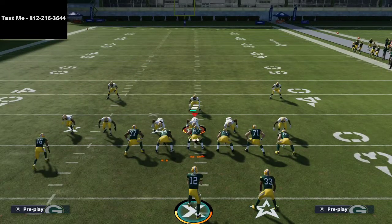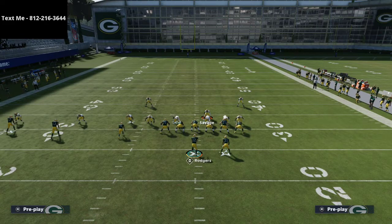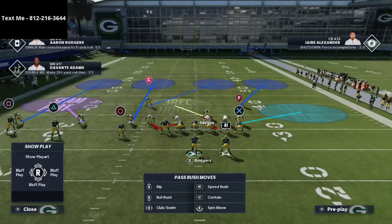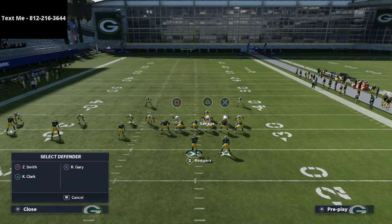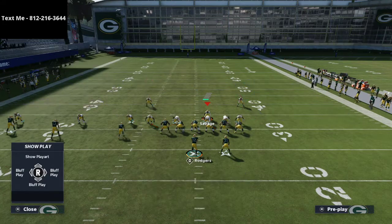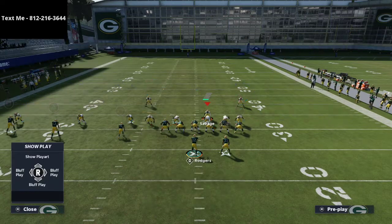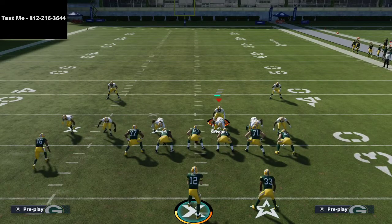Step two: shift the line, then man up the linebacker on the problem receiver. When they're in a true trips alignment — three receivers to one side — I man up the backside guy on circle, drop a hard flat from my defensive end, and put the backside blitzing linebacker into a three-rack hook. I'm usering from right there. That's a great trips defense. The question is: what happens when they motion?